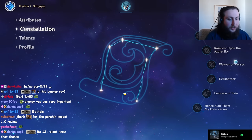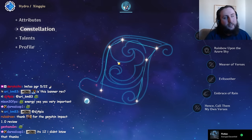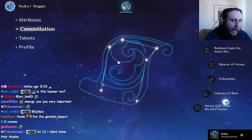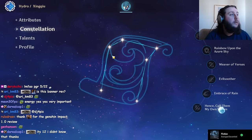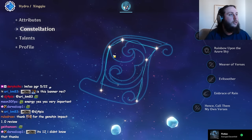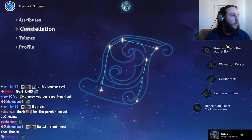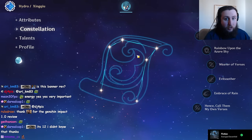He doesn't honestly need constellations to be good — he's still a good unit at C0. But at C0, you're sacrificing a lot more for his upsides. He still has better Hydro application and more defensive utility, but it doesn't last as long, the Hydro application isn't as much better than the alternatives, and his personal damage is a lot lower.